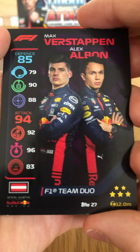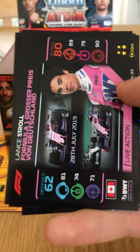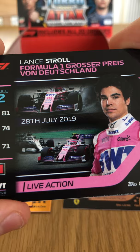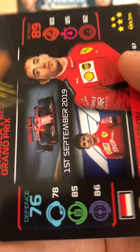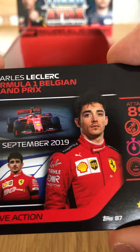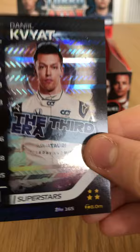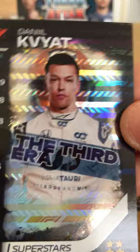The Red Bull duo of Verstappen and Albon. The Slow Pit Stop strategy card — minus four on defense and attack. Lance Stroll Live Action from the German Grand Prix. Flashback Carlos Sainz — 84 on attack, very good driver. Charles Leclerc's win at the Belgian Grand Prix 2019, the day after Antoine Hubert died in a fatal Formula 2 accident. And Danny Kvyat's The Third Era holographic Superstar card — exceedingly good with his helmet behind him.